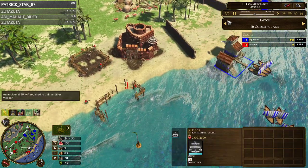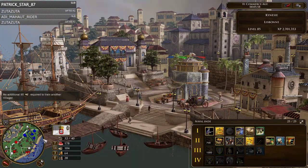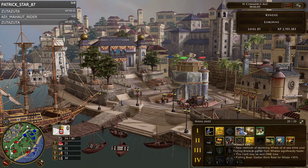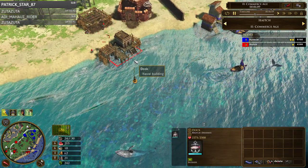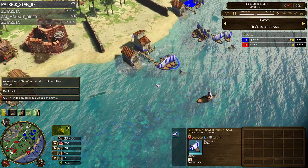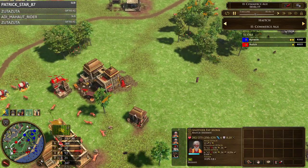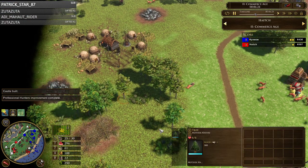I'm putting the castle down with four vills — with only one or two it'll go up too slowly if he plans to go caravels. So I'm going to ship two caravels, drop the dock, drop the castle, and do my best to idle his eco with the caravels. In the meantime with my land force I'm just picking up treasures — 135 coin, 80 wood, 40 food — basically getting whatever I can.